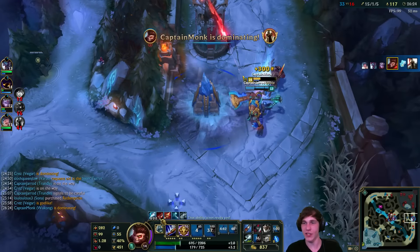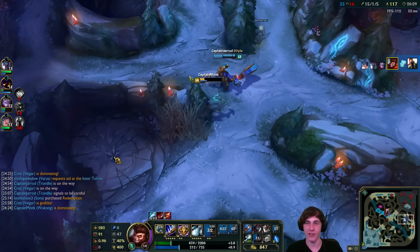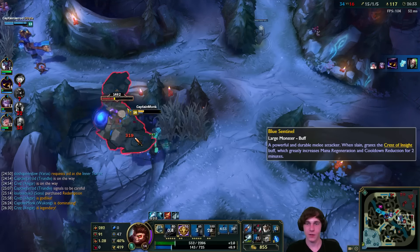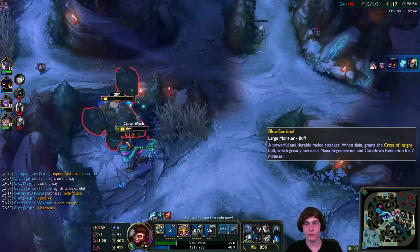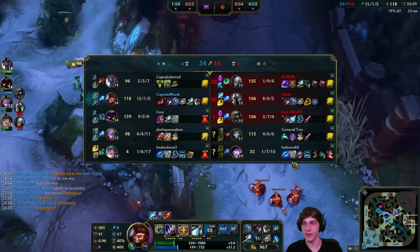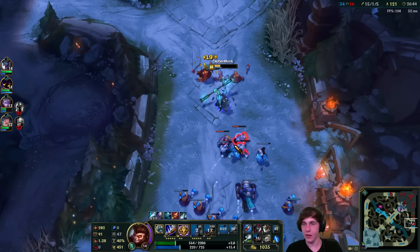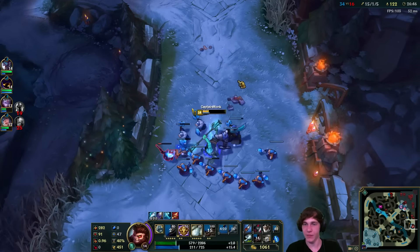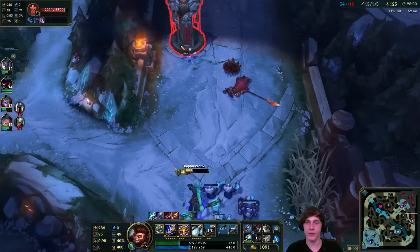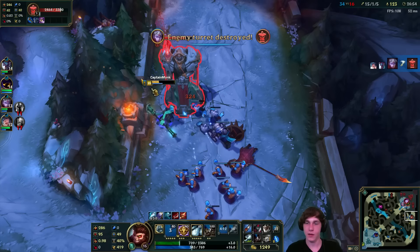Let's finish them off - the Nimbus Strike for the kill. Puts us at 15-1-5 - what a game we are having here, we are so fed, it's awesome. We'll get the blue. And with that I think pushing bot lane makes a lot of sense - our team already has a minion wave top to pressure and they're already pushing mid as well. So I'll just take down this bottom tower as I'm near it, which is another thing we can do that's beneficial. Then we'll probably fall back and get Dragon, which would be really good for us as well.